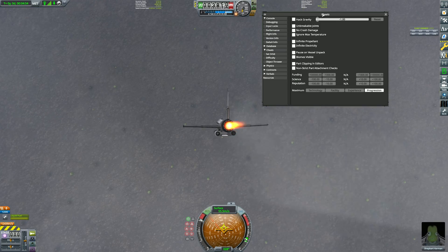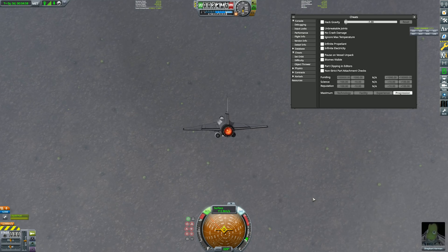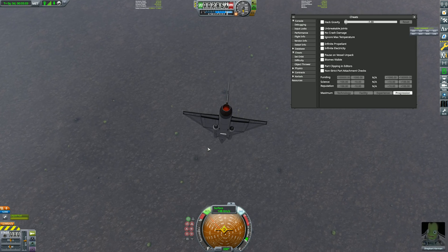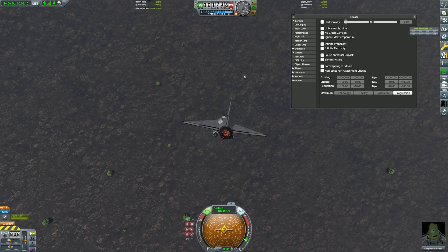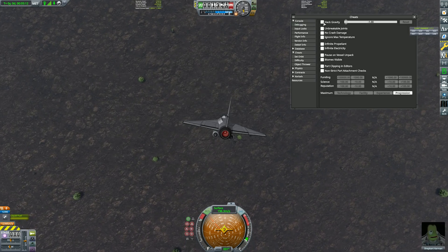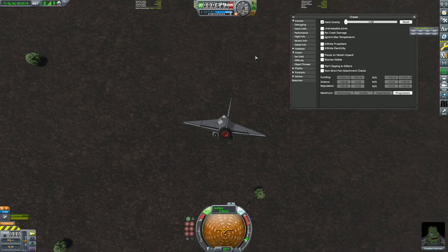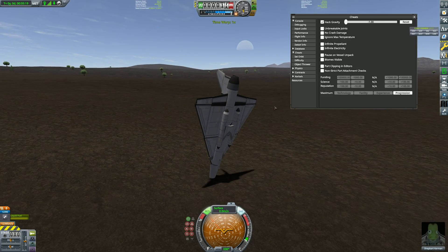Right, here we go again. Hacked gravity is now off, we're accelerating towards the ground, I'm disabling the throttle. Let's just see — can I predict when to turn it back on? We're getting closer. I feel like at about a thousand metres — there we go, if I turn it on now. Five, four, three, two — I misjudged that one, didn't I?